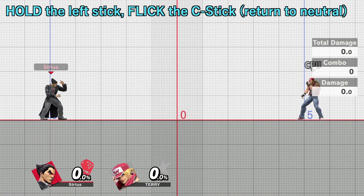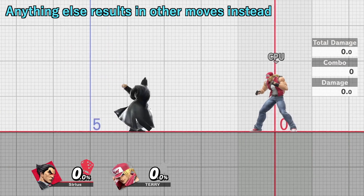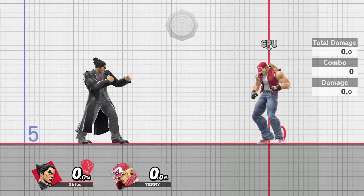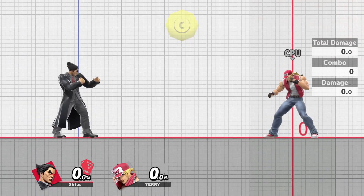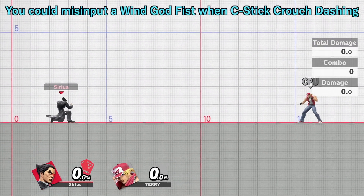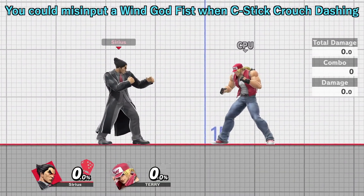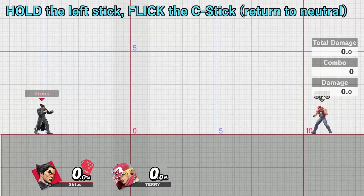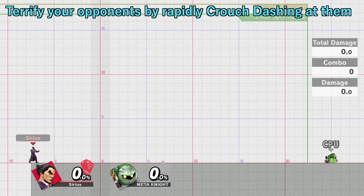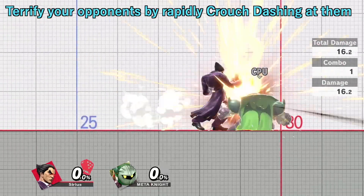It's very important you hold the left stick and only flick the C-stick. If you don't do it exactly like this, you'll get a different result. Flicking the left stick and letting go will just do a regular dash. Holding the C-stick down too long will make you do a down tilt. Even when you do start chaining crouch dashes together with this method, you risk doing an accidental Wind Godfist if you mistime any inputs. So it's very important you master the timing of the inputs before you start spamming them repeatedly. But once you get it down, you can terrify your opponents with the sight of Kazuya shimmying across the stage at mock speed.